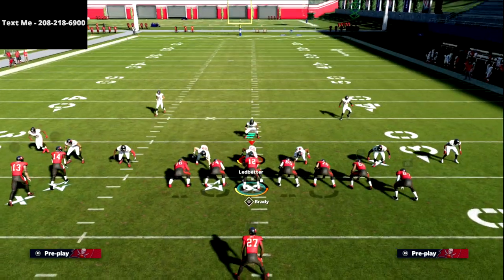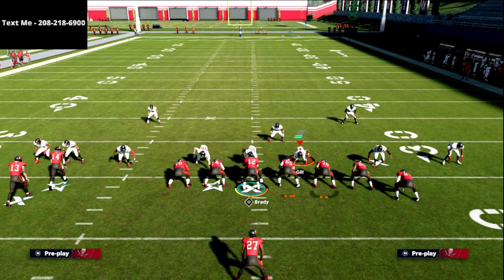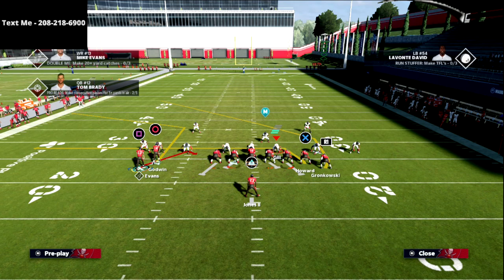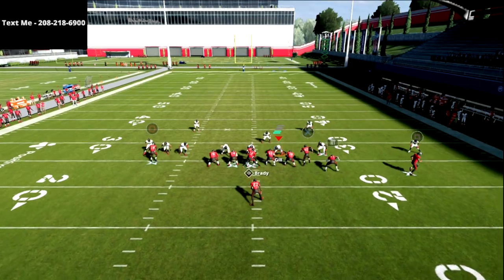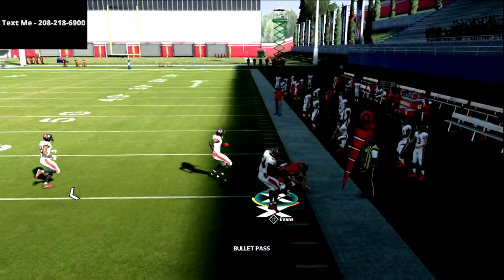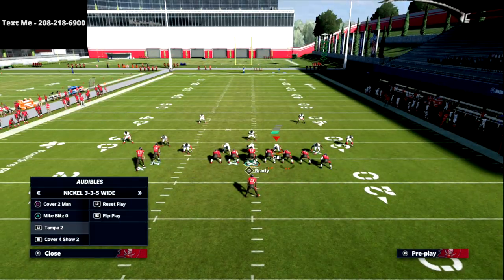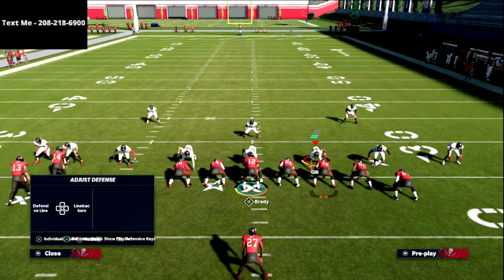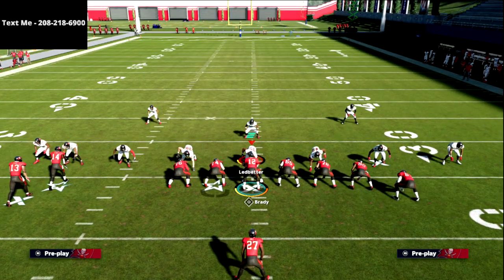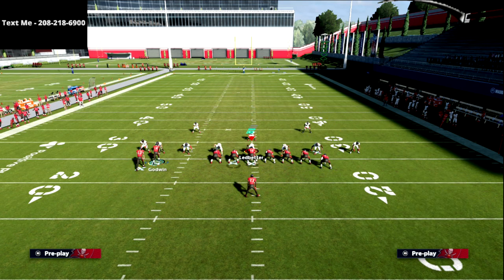Mabel coverage does not stop this snap throw — I'll be clear about that. If they're playing mabel coverage and I want to throw that ball out there, I can throw it very consistently and it's going to do a lot of damage. Once you start seeing them dropping more people back because they can't stop you, that's where I like to audible to four verticals out of this formation.